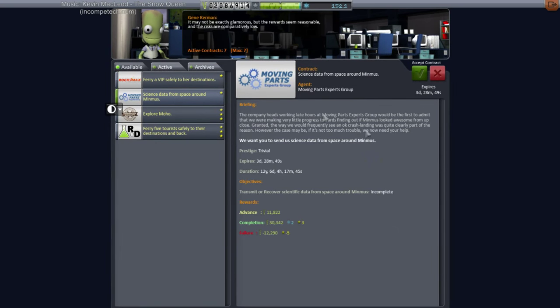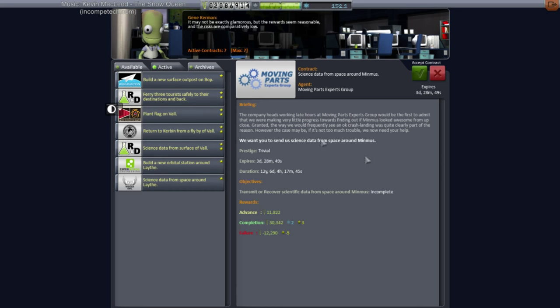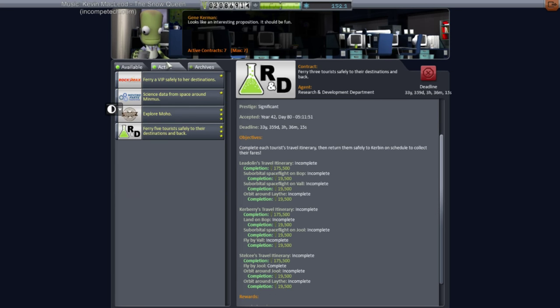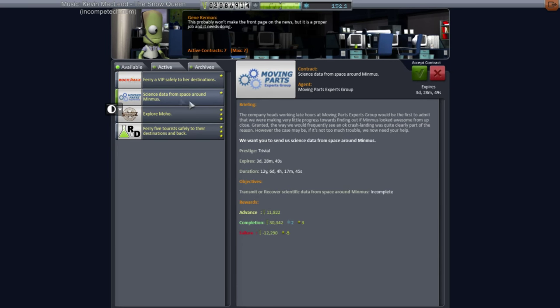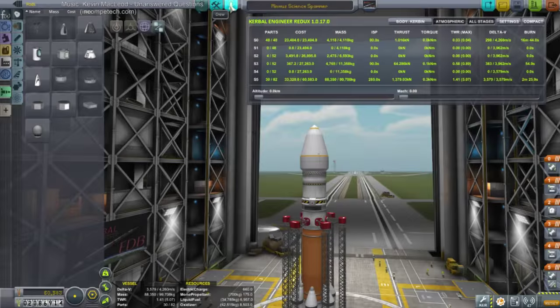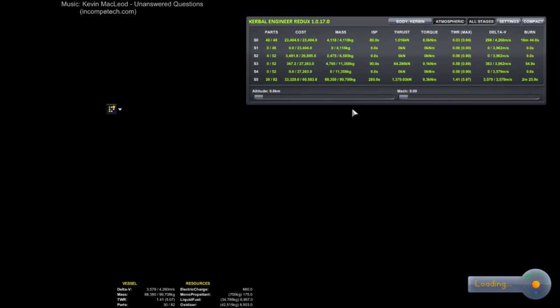Oh, darn — we're at the contract limit. I should have seen that in the first place. Dump this contract because it's a pain anyway. I should have gotten that contract but it's not worth that much, it's fine. Upgrade the contract building? We're trying to accumulate funds though. Let's see how much that costs — five hundred and sixty-four thousand. No, I can't upgrade the contract building. We want our funds — we are amassing a war chest.